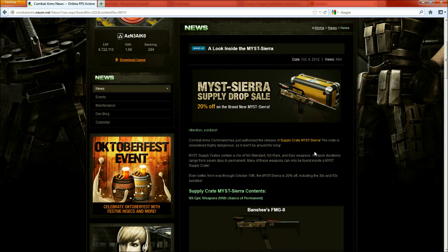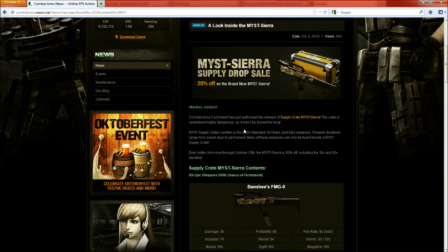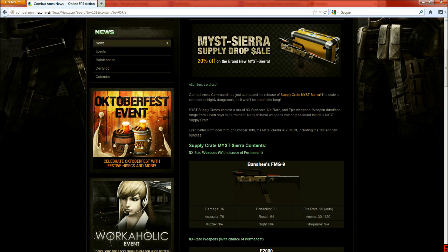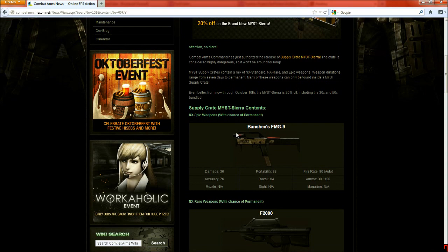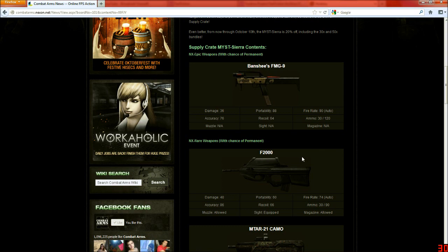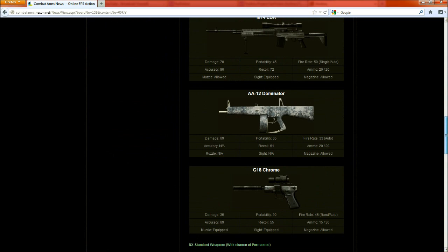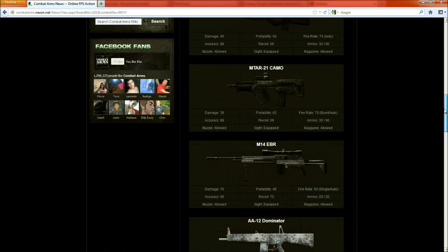The new Myst Sierra is not really too fancy — it's still got the same stuff from the Myst N. I think the point of the Myst Ns was to kind of build the hype for the Sierra cases. I was kind of hoping the Sierra cases would contain something different, but I'm kind of glad they don't because then I would have to waste even more NX. It still contains the same epic weapons as before: Banshee 729. It also holds the F2000, M-Type 21, Camo M14, EVR 8A12, Dominator, and G18 Chrome as its NX rares this time around.